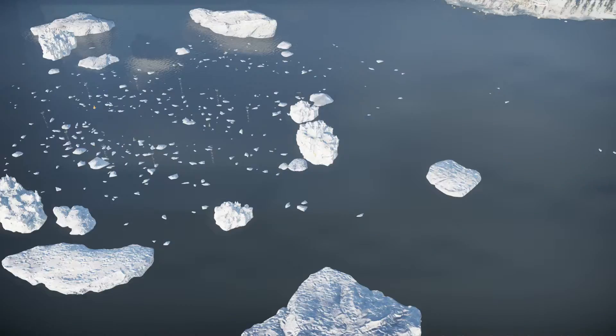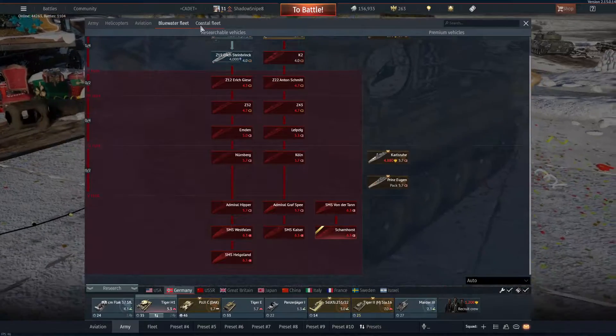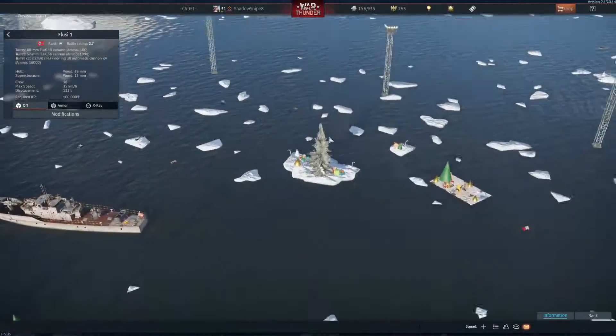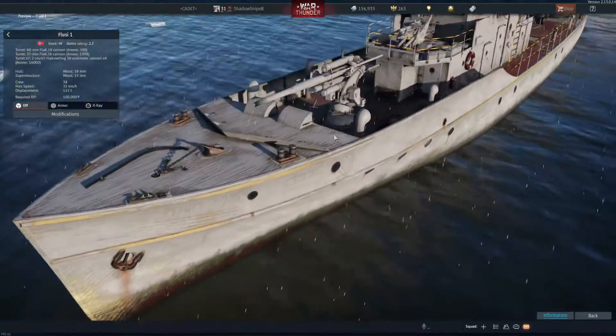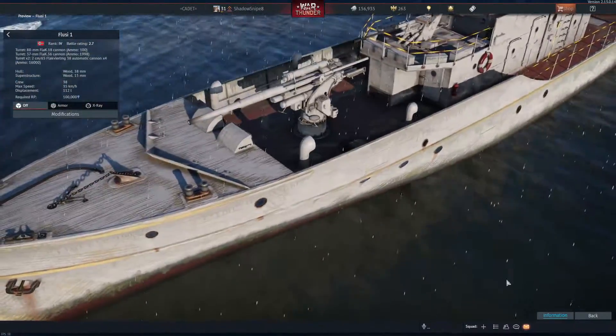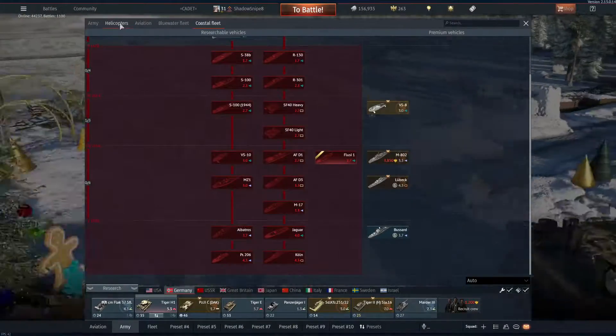I'm really excited because they added the ability to use float planes now. And I don't think they got anything new for Coastal. Actually, they did — they got this thing. Wow, that's a lot of anti-aircraft armament. Jesus.